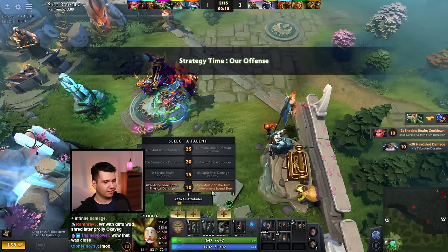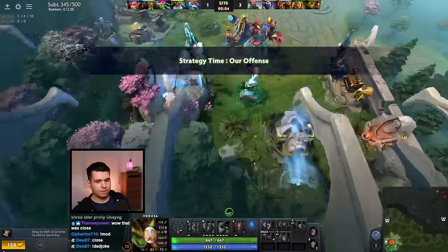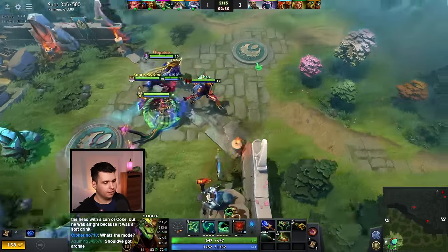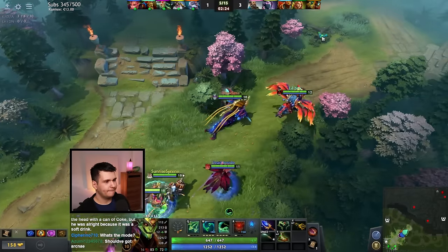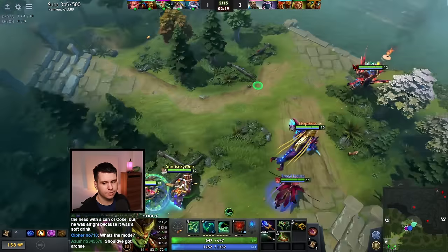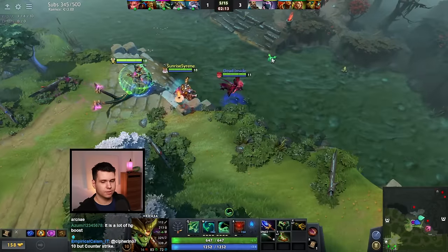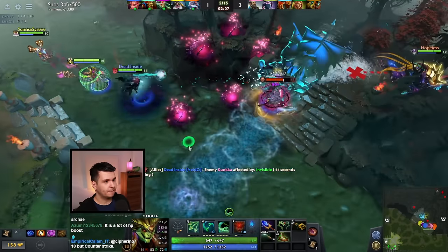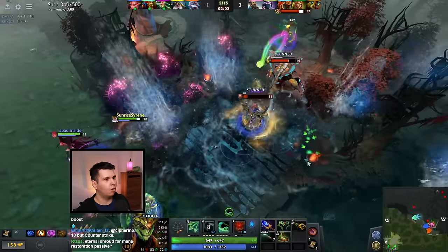We'll get Mystic Snake turn and movement speed slow, then more Mana Shield. Next up I want to get Aghanim's Shard and then we'll start building some general stats — probably just an Eye of Skadi, or Dragon Lance, which might be more important. I've got Arcane Boots — oh yeah, I guess these days you probably build Arcane Boots on Medusa. It's been a bit of a minute since I've really played Medusa. I just thought she'd be fun for this.